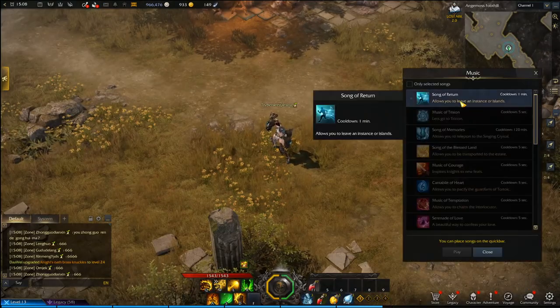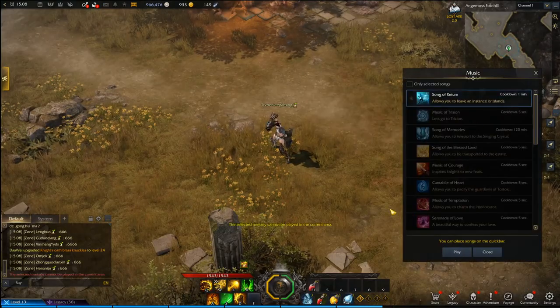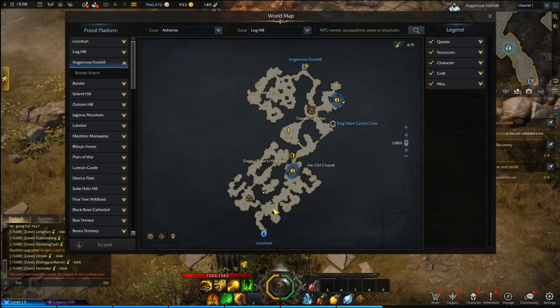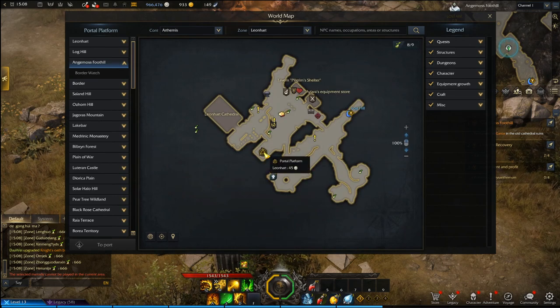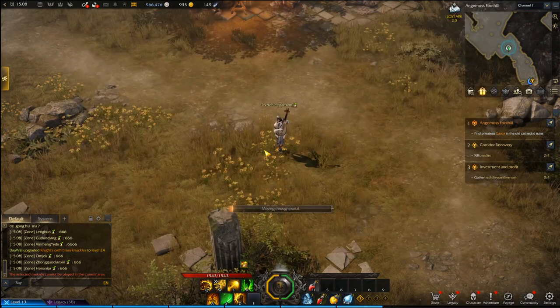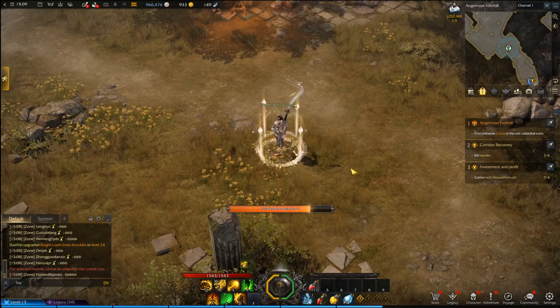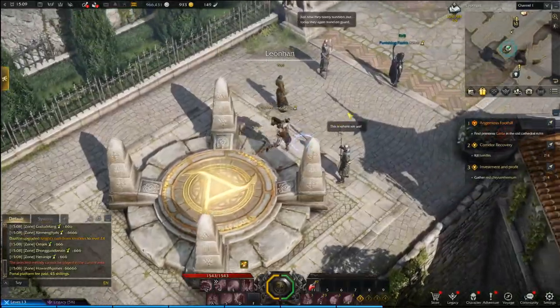F2 by default brings up your songbook, which is basically a teleport list to places like Trishan to experiment with builds — you'll learn more songs as you progress through the main story. Also make sure to unlock teleport stones as you travel around; you can click them to fast travel at the cost of silver as long as you're on that continent, so don't miss them.